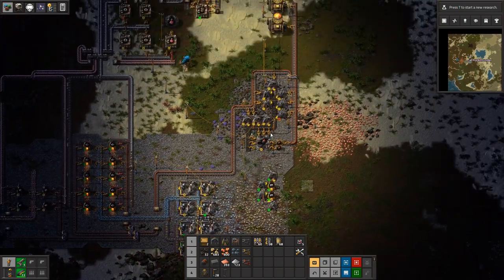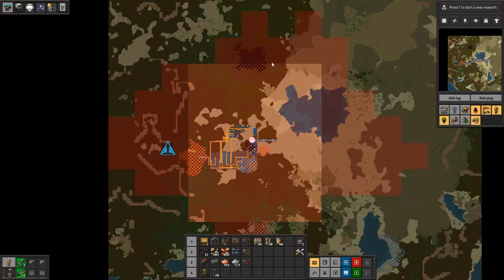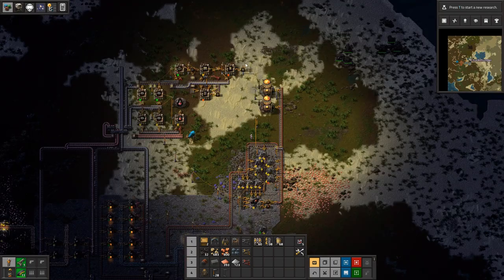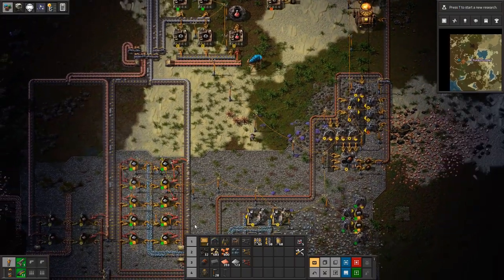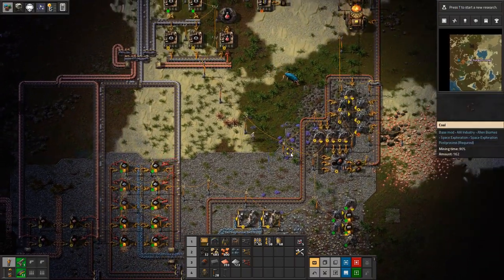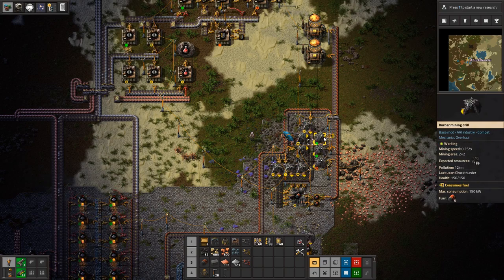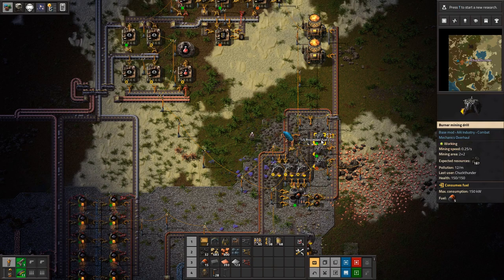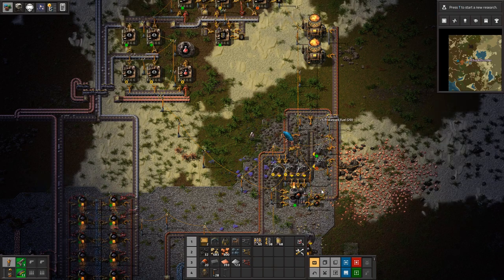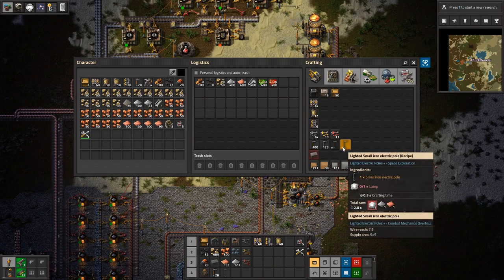Let's work on getting this section figured out. There's a nice coal patch up top that we might tap into to move our electricity production away from this area, and then we'll bring our fuel sources down here. Let's go ahead and recreate a coal production here — eliminate a couple of these, we don't need all of that.